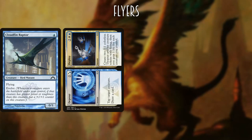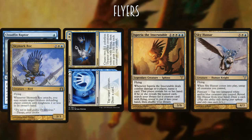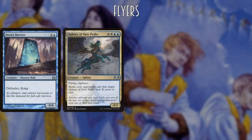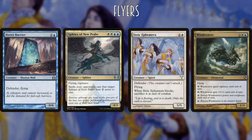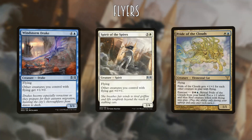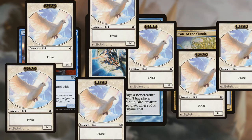Our formidable Air Force is comprised of Cloudfin Raptor, the Deploy half of Depose // Deploy, Isperia the Inscrutable, Sky Hussar, Skymark Roc, Sphinx of Foresight, and the Warden half of Warrant // Warden. Additional defenses for deterring attacks include Hover Barrier, Sphinx of New Prahv, Stoic Ephemera, and Wind Drake. To buff our formidable Air Force we have Flying Matters cards including Windstorm Drake, Spirit of the Spires, and Pride of the Clouds. These anthem effects will give us the advantage if Dovescape comes down and starts supplying our opponents with derpy bird armies of their own.